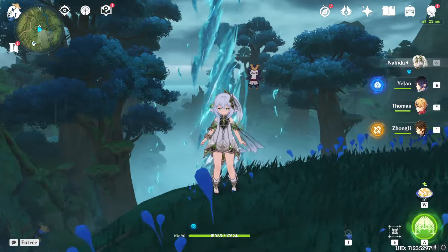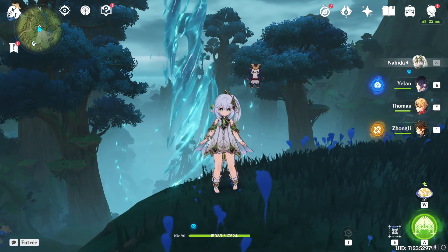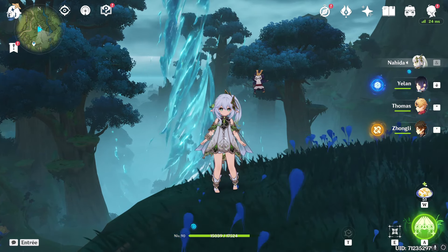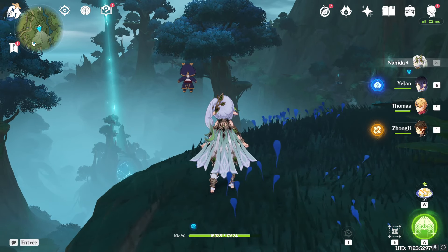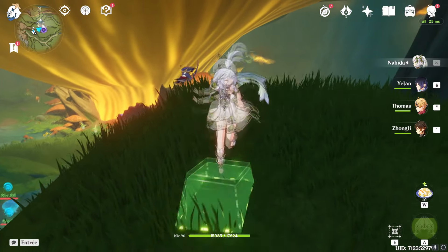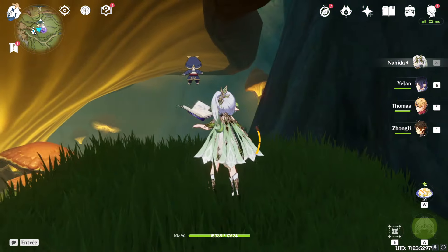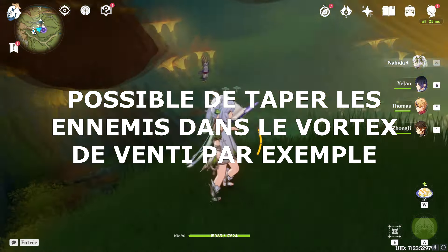On va commencer par les bases essentielles de Naïda. Comment est-ce qu'elle fonctionne ? C'est important de comprendre pour être plus à même d'anticiper ce qu'elle pourrait faire dans diverses teams. On va commencer par son auto-attaque. Elle a un ICD, mais pas sur son attaque chargée, même si son attaque chargée on ne va quasiment jamais la faire. L'auto-attaque a une range linéaire, c'est-à-dire que ça tape devant Naïda, et c'est plutôt fait pour du corps à corps. L'attaque chargée, c'est une AOE, une Area of Effects, qui a une hitbox assez haute, mais pas super large.